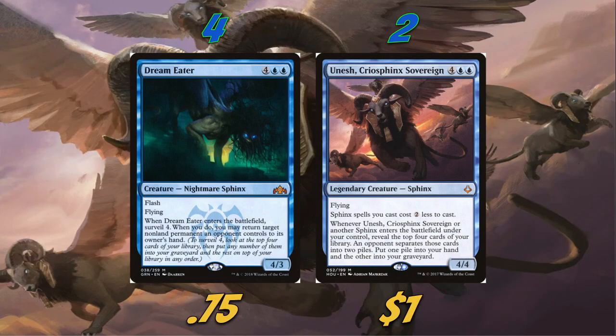Rounding out our sphinxes, we're playing four Dream Eater — a 4/3 six-drop with flash and flying. When it enters, surveil 4, and when you do, you may return a target non-land permanent an opponent controls to its owner's hand. It's an extremely good card: adds to the board, triggers our Kiora to draw a card, draws another card if we have our blue Defiler in play, and bounces our opponent's best permanent.